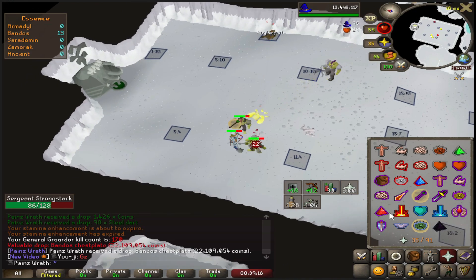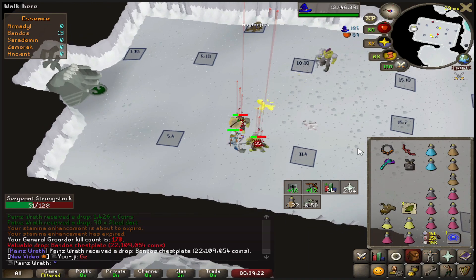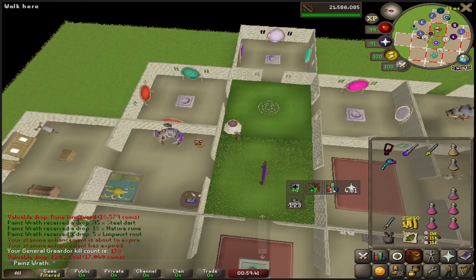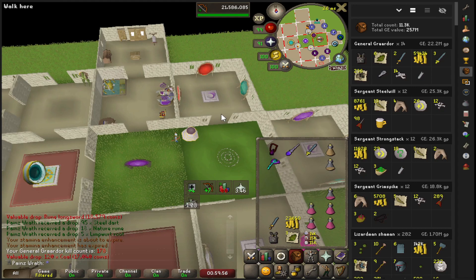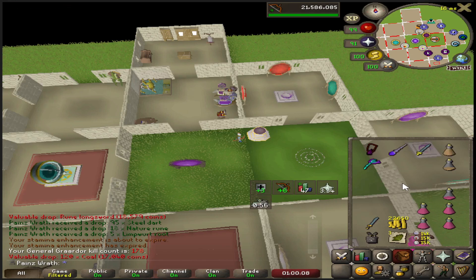That chestplate is good for Torva because Torva just came out - I think you can dismantle it. 178 KC total, that was a 14-kill trip for my first time doing that. Screwed up quite a bit but it's very viable. Blood Barrage is working pretty well. I'm pretty happy with that trip. Going back for another trip - might modify the inventory a little bit. I think brews are important versus just having more Anglers.